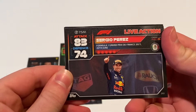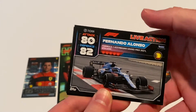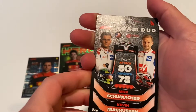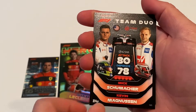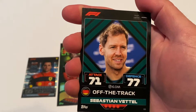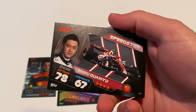Here we go — Sergio Perez live action from France. Another live action: Fernando Alonso from Azerbaijan. Oh, a team duo — that's a new card type we haven't seen yet — of Mick Schumacher and Kevin Magnussen. It shows their helmets as well, that's pretty cool. Off-the-track Sebastian Vettel. And Zou Guanyu Speedster.